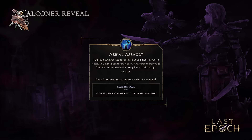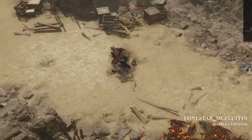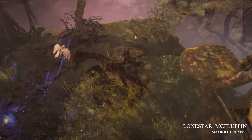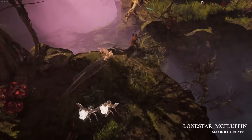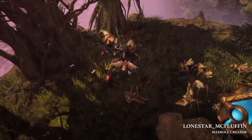Next up, we're going to look at Aerial Assault with McFluffin. Aerial Assault is a new movement ability, and one of the really cool things about it is it's not your character moving — it's actually your falcon moving you. As you use Aerial Assault throughout the world, it picks you up and throws you forward quite a long ways. At the end of it, it will do a Feather Burst attack, dealing damage to enemies in front of you at the very end of the flight.